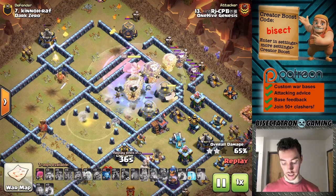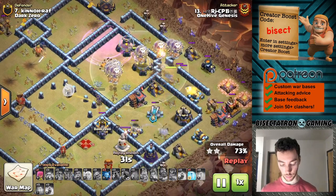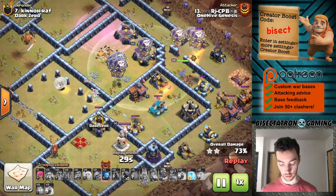The Royal Champion can be a huge nuisance even if you get the defensive Archer Queen down — still got to worry about her. A nice use of the Invisibility Spell on the Queen, taking some damage off of her. I believe that X-Bow will get her down, but it's going to be close.